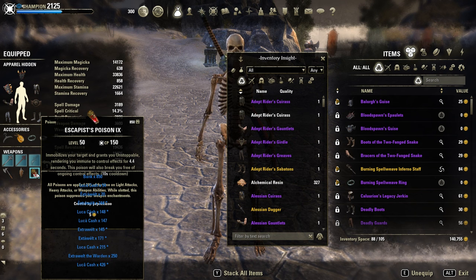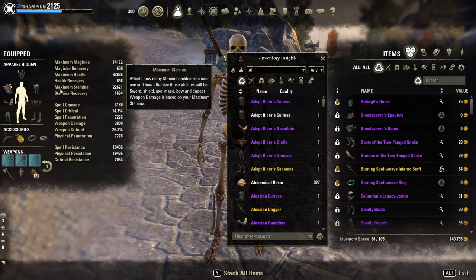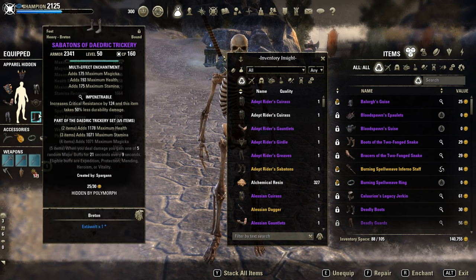There are many options here. Alternatively, instead of Magma you could go with Bloodspawn or Balorgh. Instead of Trickery, for example, in group play I would prefer to use Powerful Assault, or Senche's Bite for 1vX — pretty nice too. And of course Clever Alchemist works fine too.